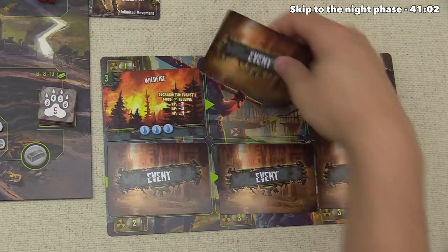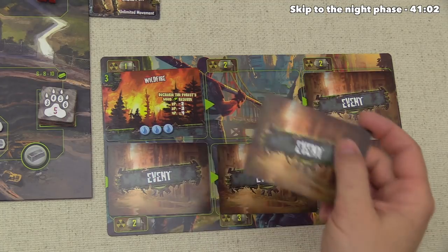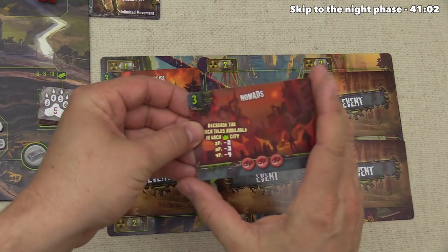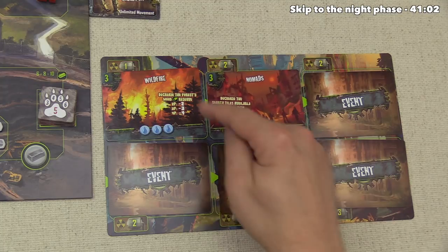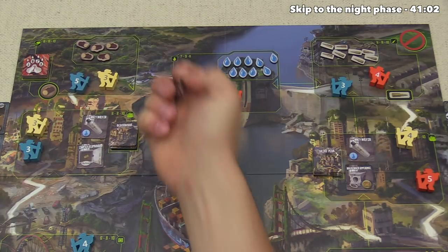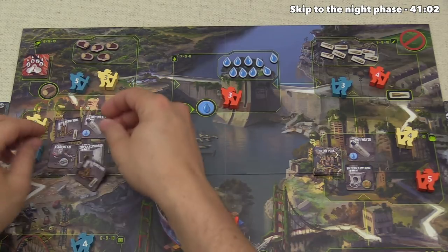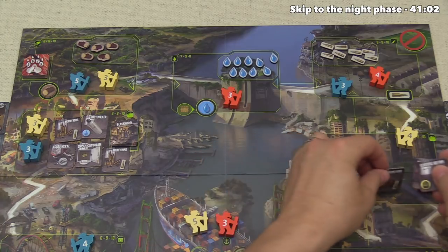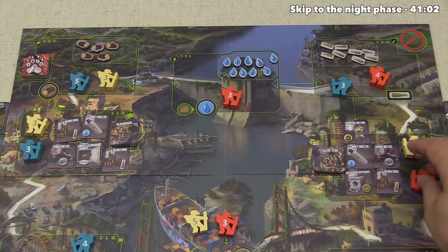Now into round two. These numbers along the top show radiation per round — it'll be two this round and next, then three near the end. We flip the new event: Nomads, which decreases search tile availability for each city by three in a three-player game. The wildfire is still active too, so the forest drops to five wood. We pull three more tiles off both city stacks as unavailable — both munitions and a scrap metal from Blackwood are gone, plus canned food, scrap metal, and munitions from Silent Peak.